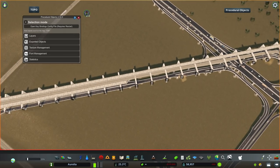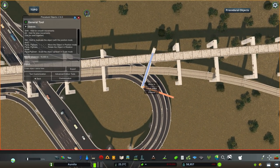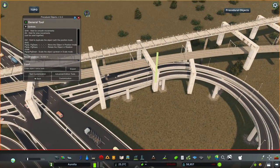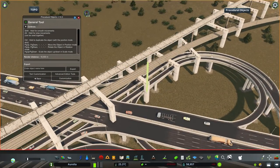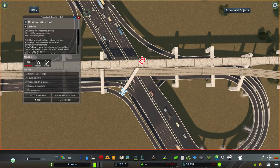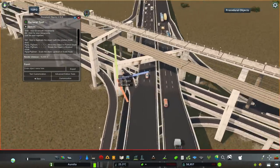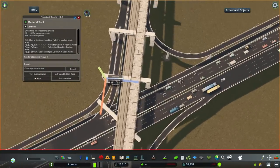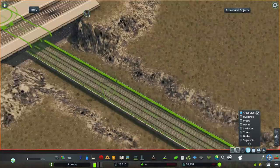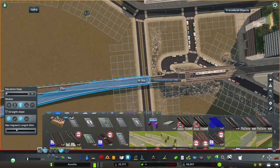Back to the railway — I finished the curve turning into the airport and built a couple of platforms right next to where the railway crosses under the highways and over the river. That's going to be the location for the transportation hub, since it's close to the river and the light rail line from a couple of episodes back. I'm also adding a bus station to service the wider area.